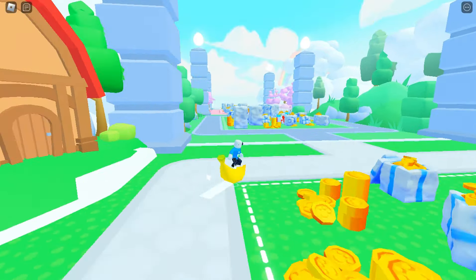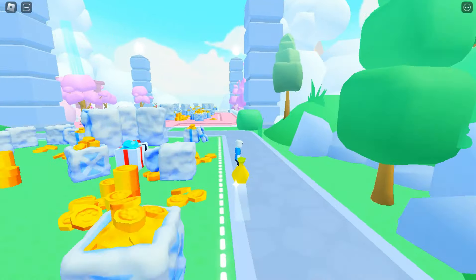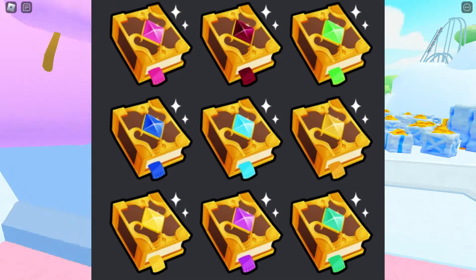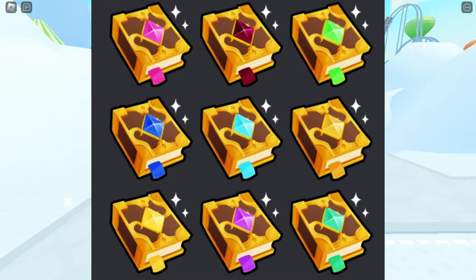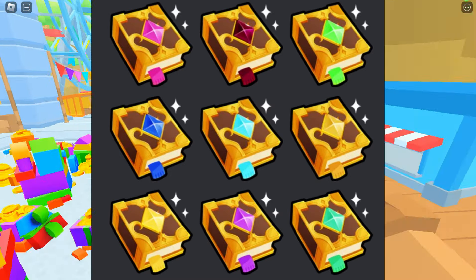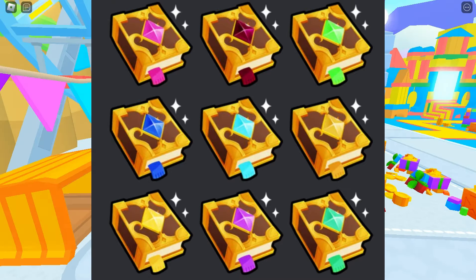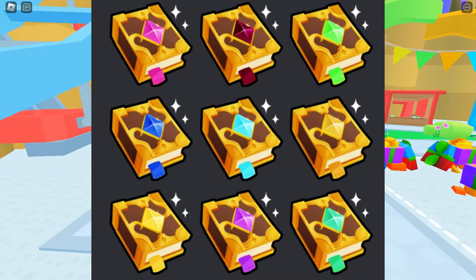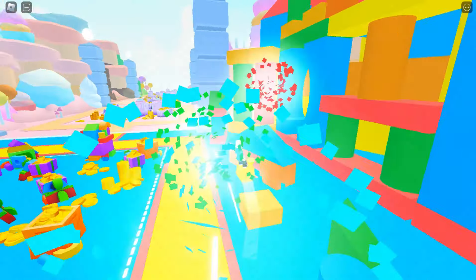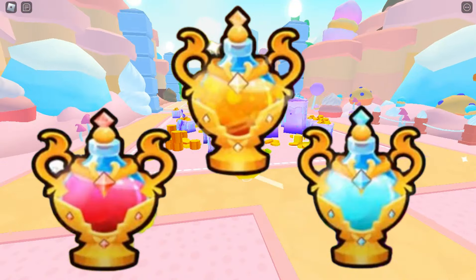We've still got a whole lot more to look at. First up, we're going to be getting brand new enchant and potion tiers — we're now getting Tier 8 enchants. Here are a few on screen, and we can actually get a Magnet 8 and Speed 8, which is awesome. So we might get more tiers of Magnet 2 with this update — Magnet 4, Magnet 5, Magnet 6, and so on. We also got Tier 9 potions.